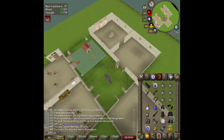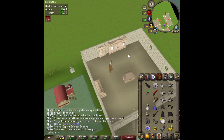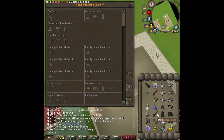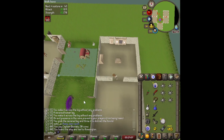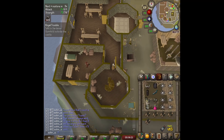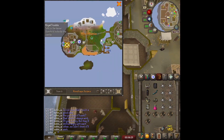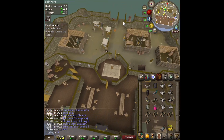The Shadow Sword doesn't really do anything for us but it's a cool two-handed sword. Since we don't need the ghostly robes anymore, we can use our magic wardrobe and place the ghostly set in there, freeing up six inventory spaces. Then it's back to Miscellania where we started the Royal Trouble quest.